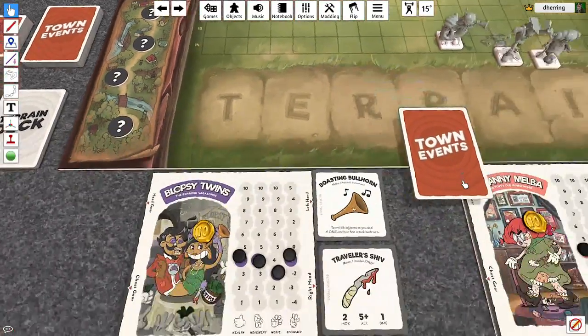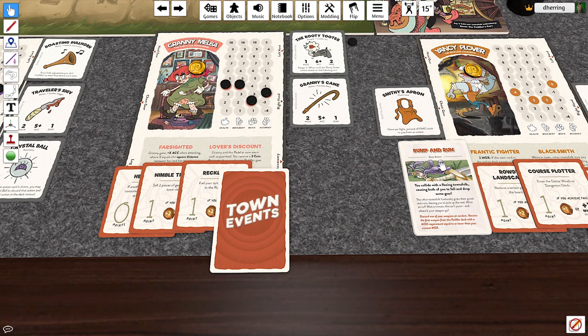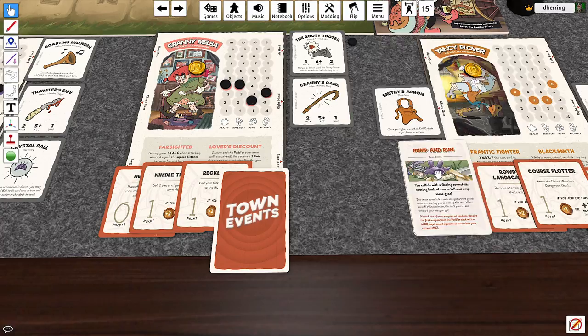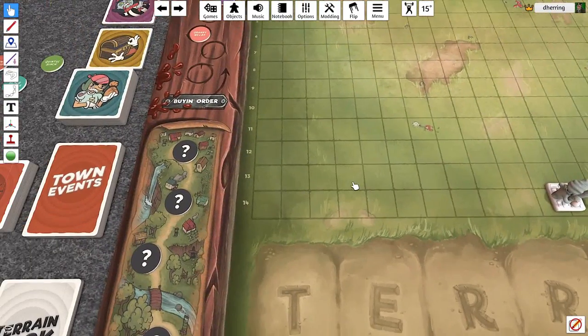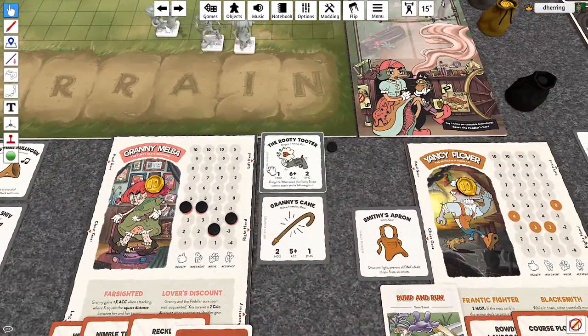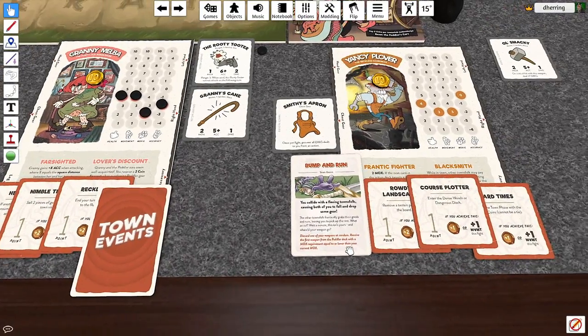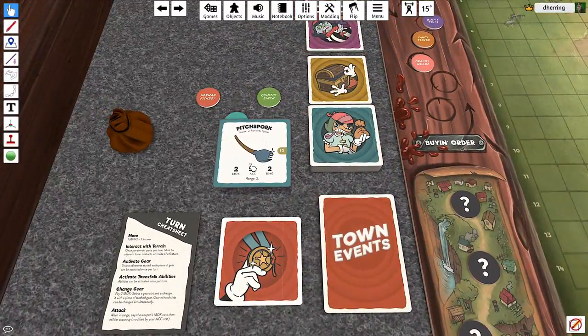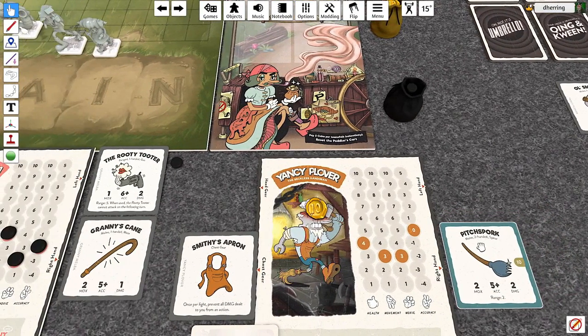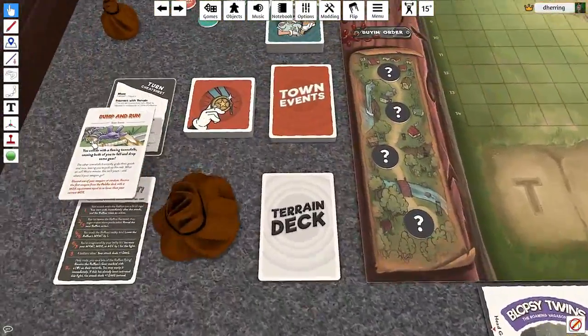Next up will be Yancy Plover — we'll see what he gets. 'Bump and Run' — a town event: you collide with a fleeing townfolk, causing both of you to fall and drop some gear. You get left behind. Discard one of your weapons at random, and receive the first weapon from the peddler deck with a moxie requirement equal to or lower than your own. So we're going to lose Old Smacky. We flip over the cards till we get the one we want — there's the pitchfork. It does more damage and has a range, so you got lucky there, Yancy.